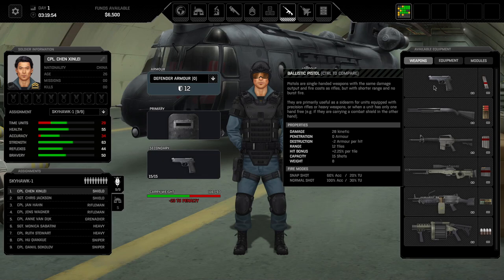One more important aspect: every single weapon has a few fire modes, and those fire modes have a percentage of time units that they take. So with a pistol, for instance, the snapshot costs 20 percent of your time units, so you can take five snapshots in one round if you want. It has an accuracy modifier — that's a percentage of the soldier's accuracy, in this case 34 percent. So normal shots with Corporal Chen Xinli would have a 34 percent chance to hit, while snapshots would only have a 22 percent chance to hit but cost fewer time units.